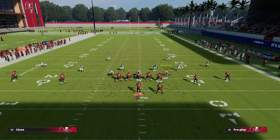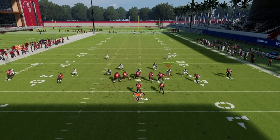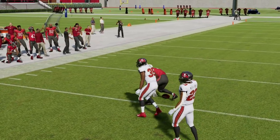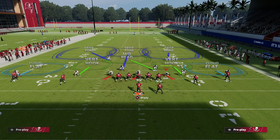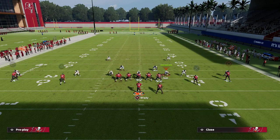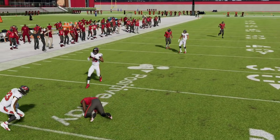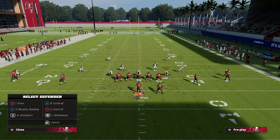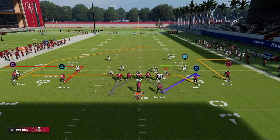If they try to play us with heavy underneath coverage, it's really not going to work because we can easily flood them on either side. You can also zig the slot and put the running back on an in route — this gives you really good man-to-man options. The corner route is great for getting open against zone on that side. Against a cover two with a cloud flat and deep blue coverage, the fade can work though it was patched and is more of a soft-squat beater now.